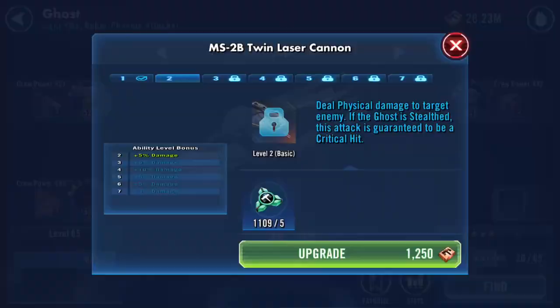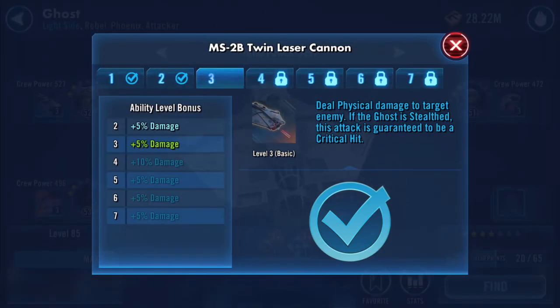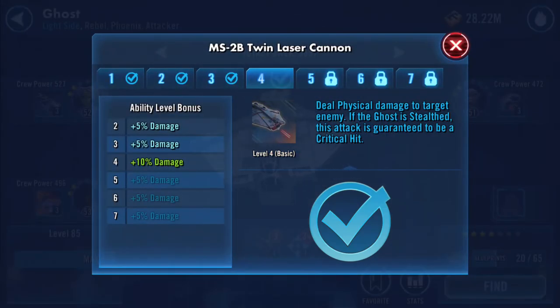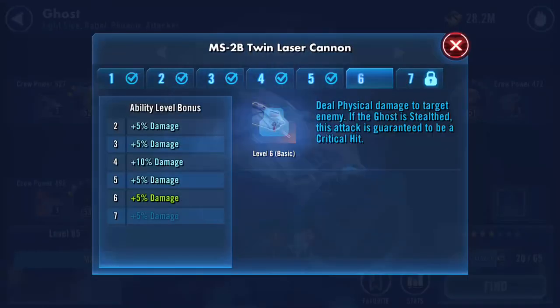Deal physical damage to target enemy - if the Ghost is stealth, this attack is guaranteed to be a critical hit. There's quite a way to go in here.